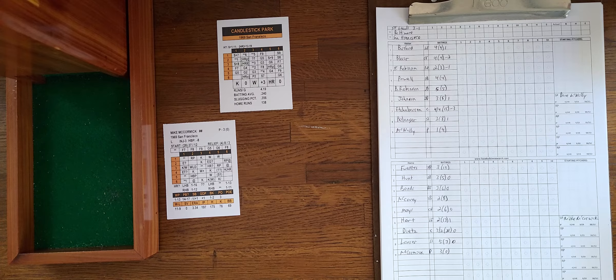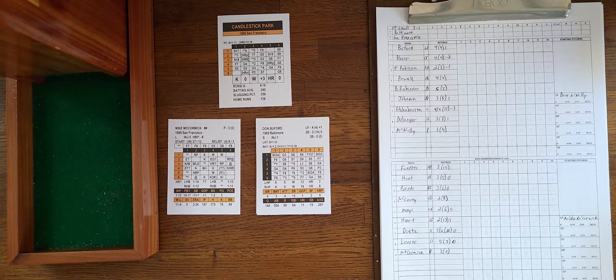In the '69 season, McCormick was 11-9 with a 3.34 ERA, but he pitched pretty well in Game 2 of the series, which the Giants took from the Orioles. So this is a rematch of that Game 2 pitching matchup. Everything looks good to go. McCormick finishing up warm-up tosses, Don Buford in the batter's box, and Earl Weaver already with his supply of Chesterfields as the Orioles face an elimination game.